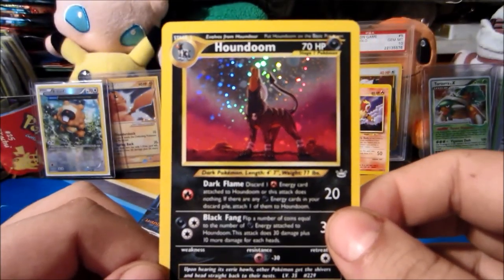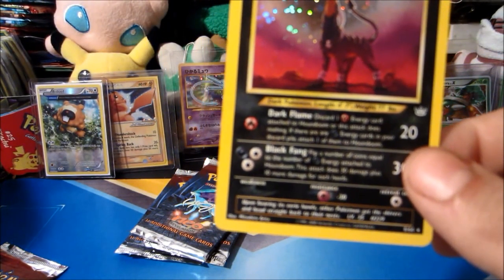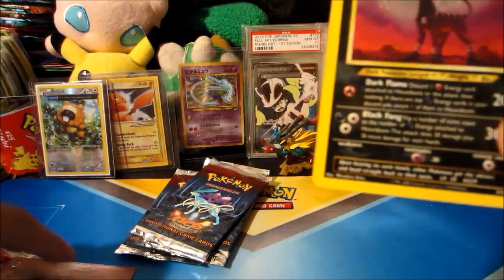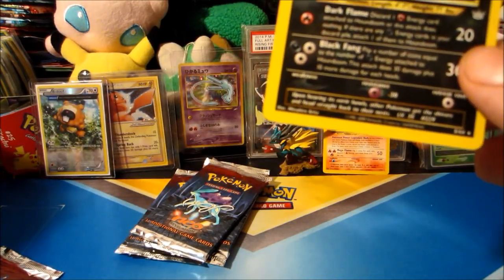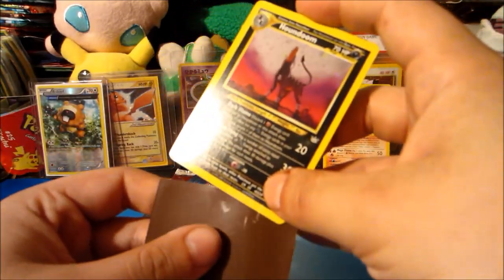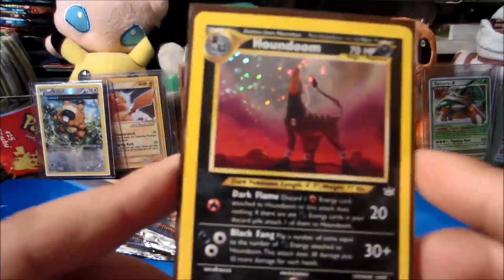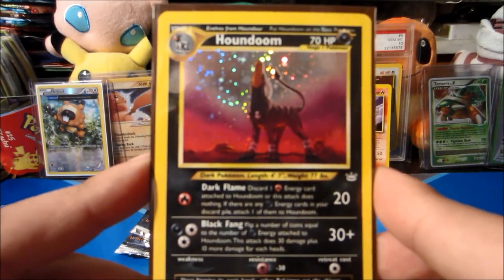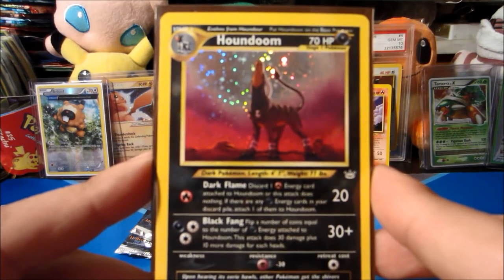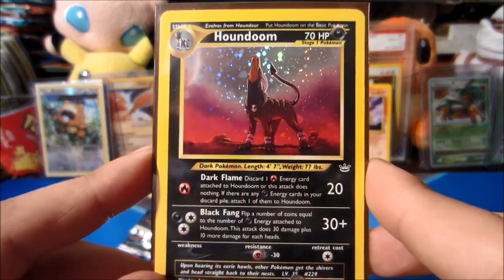Oh my god, this holo is insane! I don't even have — where are my black sleeves? A brown sleeve will work. A Houndoom! Beautiful, beautiful holo — howling into the night sky. Oh, that is a beautiful, beautiful card right there. All the good pulls are continuing!